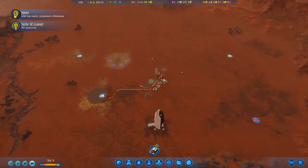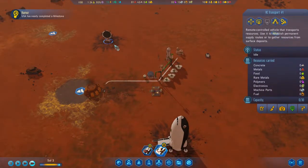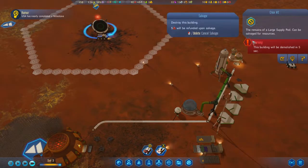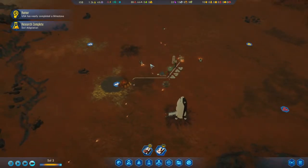So you want to land it away from your structures, or on a landing pad if you have one. Okay, so we've got transport cabinet — load stuff — name the pod Crux 2. Soil adaptation, okay.